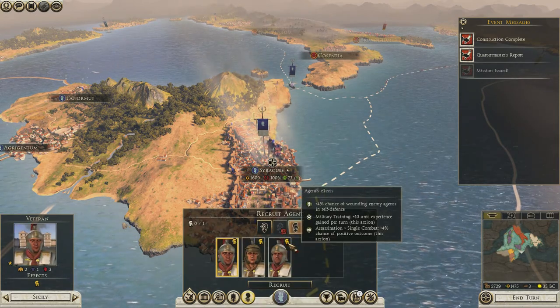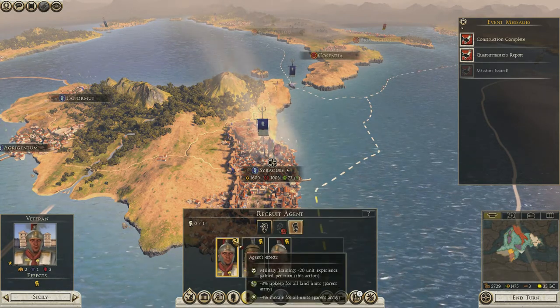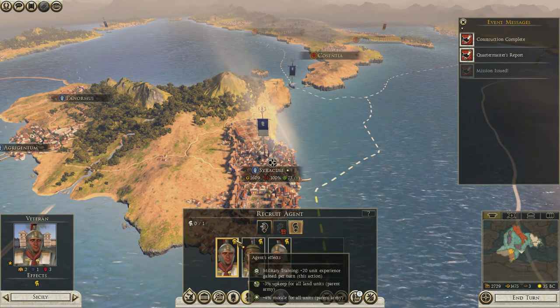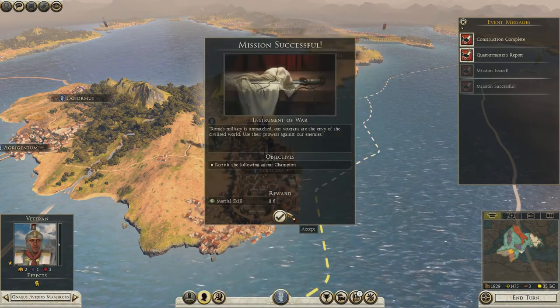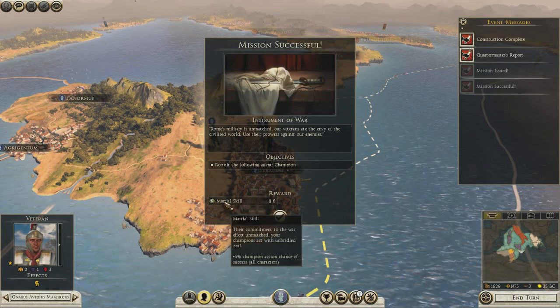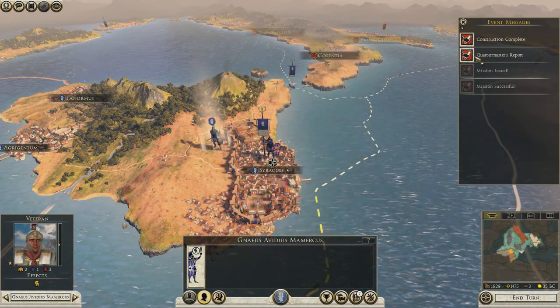This guy has a plus 10% unit experience, and this guy has plus 20 unit experience gained per turn. Let's go with this dude and recruit him. Military skill - alright, that's good. And then we'll attach him to this army and that'll be that.